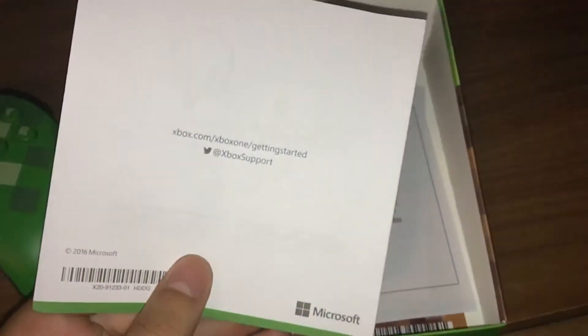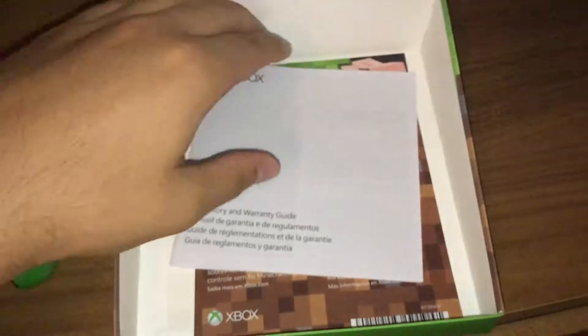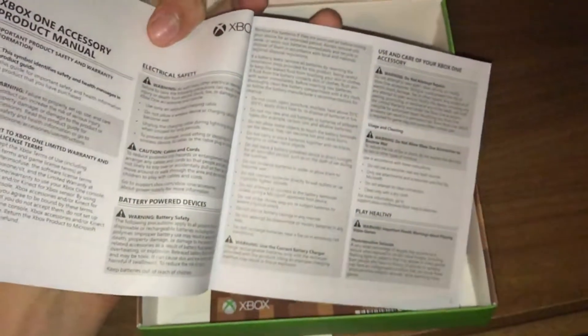I've just been messing around with the box to see what papers came with it. I think this is a how-to-get-started guide, and this one is the manual. So yeah, just snooping around the box.